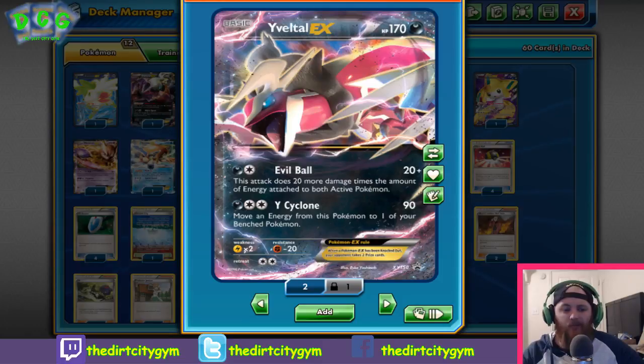He's got two attacks. First up is Evil Ball for a Dark and a Colorless — it does 20 damage plus an additional 20 more damage for each energy attached to both Pokémon. Super efficient attack, low energy, can deal big damage. If you want to be aggressive, you can load up on Yveltal and deal big damage. Next is Y Cyclone — for a Dark and two Colorless, it does 90 damage, and then you move an energy card from this Pokémon to one of your benched Pokémon. If you know Yveltal's about to get knocked out, you can move energy off — the less energy on Yveltal, the less damage an Evil Ball can do. So it's good to play games like that and get your board state set up.